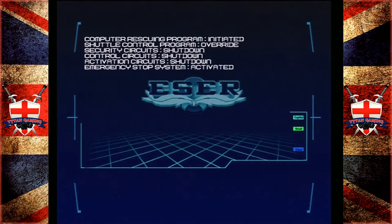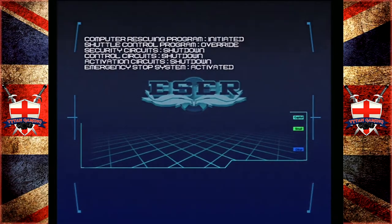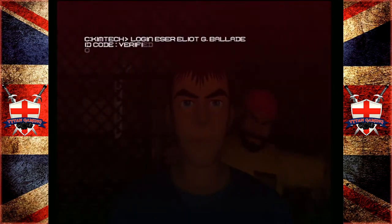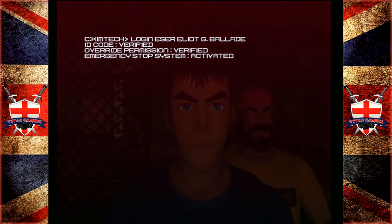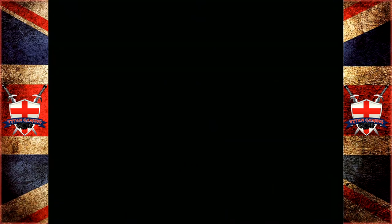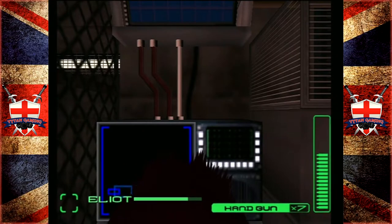Computer rescuing program will be activated. It will override the shuttle control program. All security circuits have shut down. All control circuits have shut down. All activation circuits have shut down. Emergency stop system activated. Easer member Elliot G. Ballad is identified. Shuttle has completely stopped. Please secure the passengers.